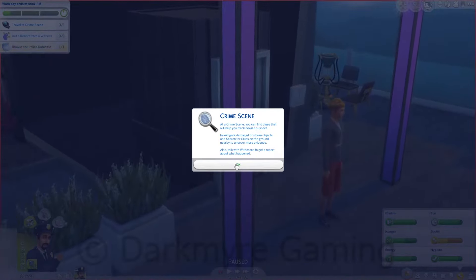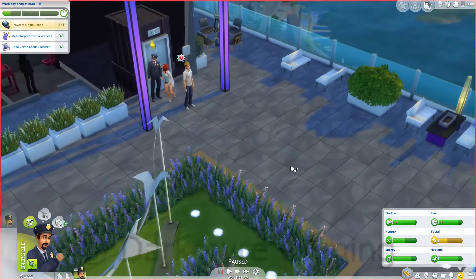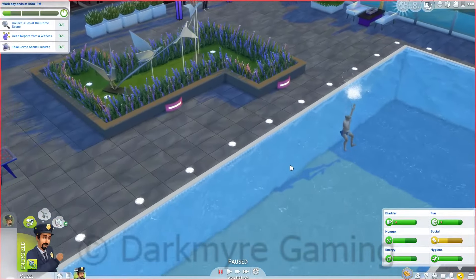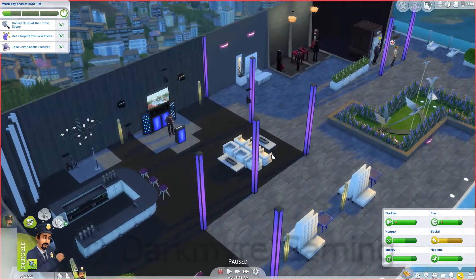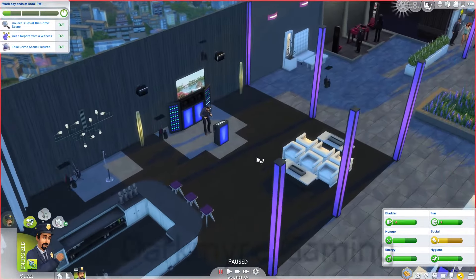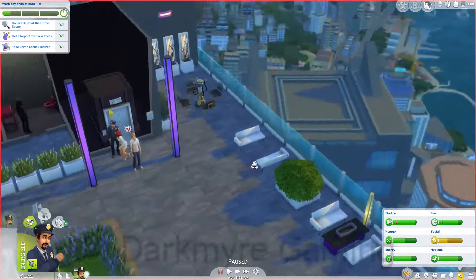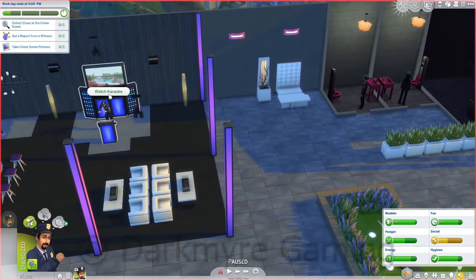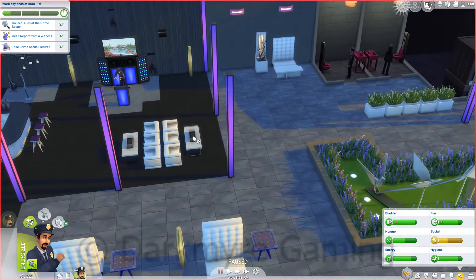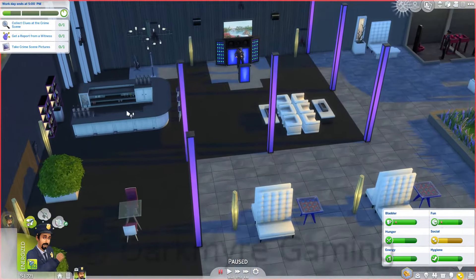So again, we can search for clues and all that jazz — we know all of that, we discovered that during training. Let's just quickly pause it and have a look at the crime scene. Looks like it is the rooftop level of an apartment — not sure if it is actually an apartment itself or just a common shared area. There's no graffiti, which is a good thing. There might be some stolen goods or some damaged goods. Let's click on things and see if we can find where we can get some evidence from.